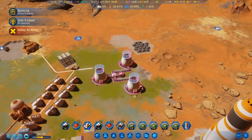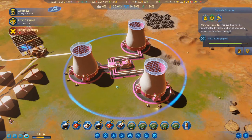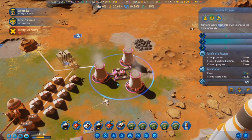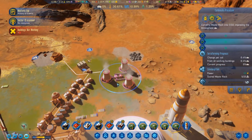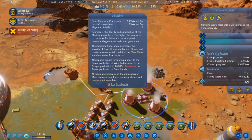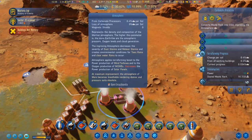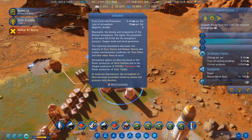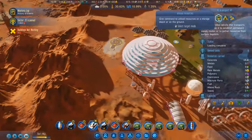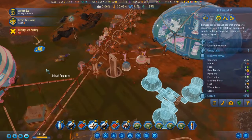We can bring this rocket back to Earth. We're now burning waste rock to produce carbon dioxide — converting waste rock into CO2, improving the atmosphere. We're not losing atmosphere right now because the atmosphere is not high enough for that — there's not enough atmosphere for us to be losing atmosphere yet.